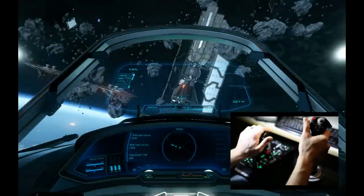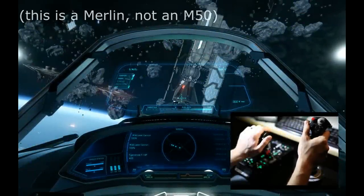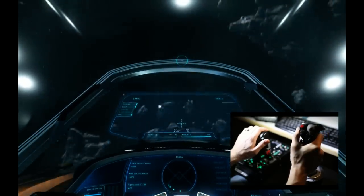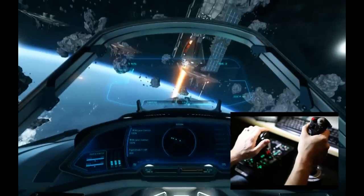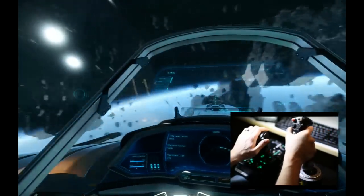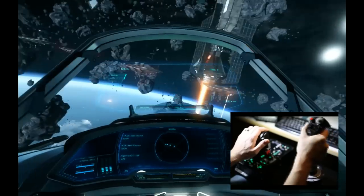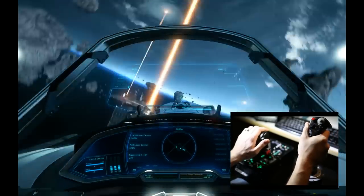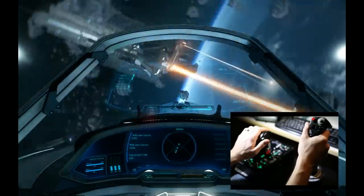Here I've loaded into Broken Moon with an M50 and I'm going to go through the basic flight controls. If I pull back on the stick, I pitch up. Pushing forward pitches down. Left will yaw me to the left, right yaws to the right. I'm set up with rudder pedals, so if I push hard rudder left, I will roll to the left, and rudder right will roll to the right.